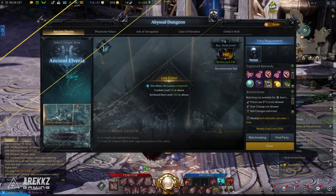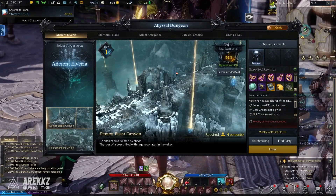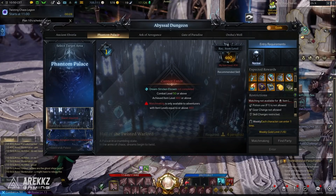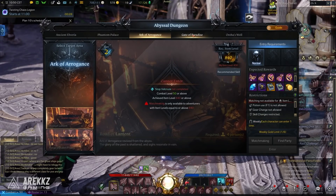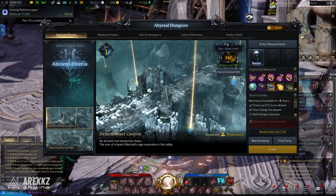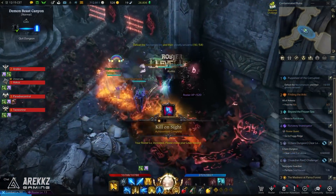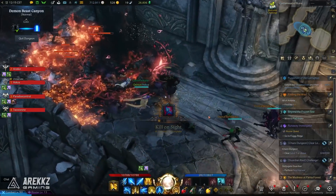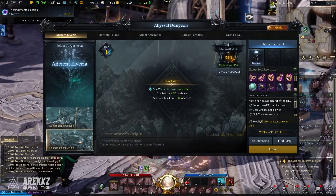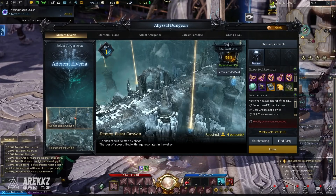When you look at the screen, much like your other endgame activities, it is broken down into a variety of different regions. In order to access the later abyssal dungeons you will need to progress in the story and meet the item level requirements. If you've just hit level 50 wondering how to start your endgame, Ancient Elveria will be where you focus for now. As you can see on the left hand side, dungeons are broken down within each region — the first one is what you have access to first, and you need to complete it to unlock the second. Most regions have two dungeons, some have more.